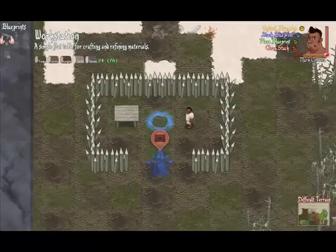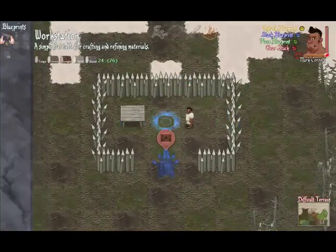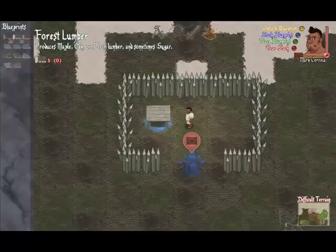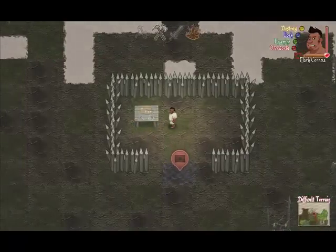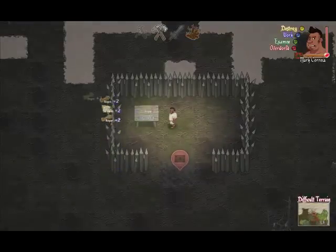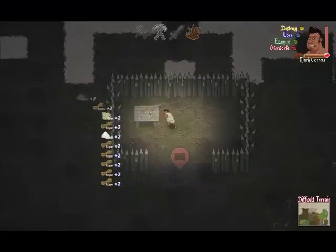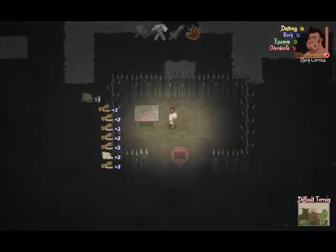Once the workstation is built, go into blueprint mode and put your reticule on the workstation. You can see up in the top left you get an entirely different set of blueprints — those are the crafting and refining blueprints. Find rope and put a rope blueprint on the table. We need 64 pieces of rope; every time we work this table we get two, so we need to work it about 30 times. Every time you hear that metallic noise, it means you've got bonus materials. There — I just made all the rope.